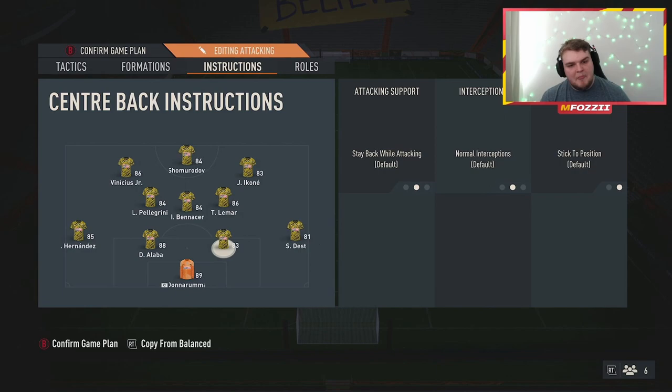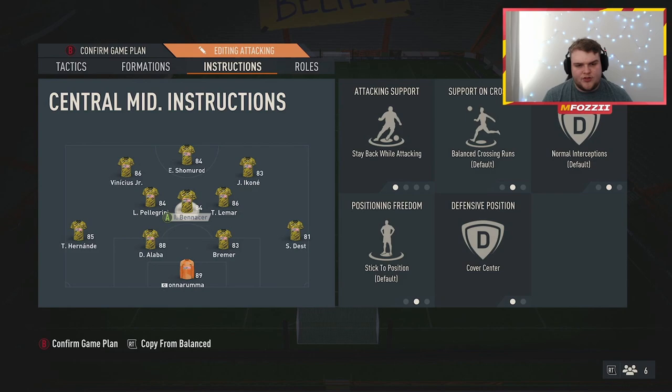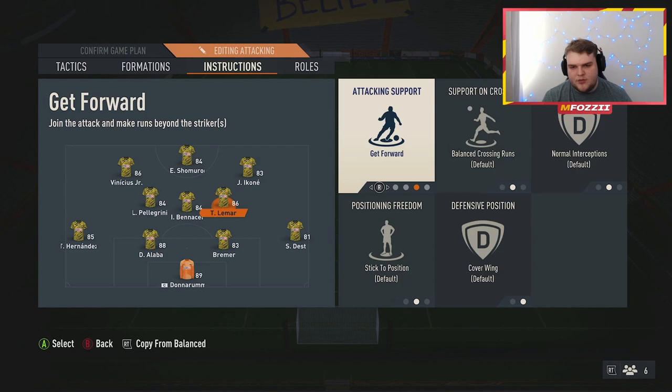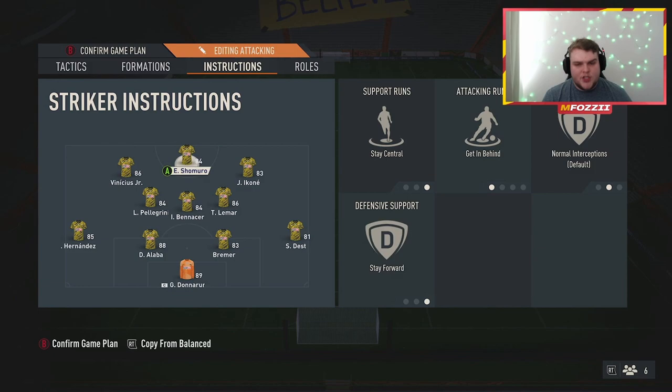If Fernandez is bombed up the pitch, Pellegrini covers that space. The right centre mid — Lamar — is fully default, not cover centre. You can play around with get forward or get into the box for cross, but then the right side would have no cover at all. With centre midfielders, you don't want to go too heavy with instructions outside of maybe your defensive player, because if you put on get forward or get into the box they're very committed and you end up leaving way too much space.